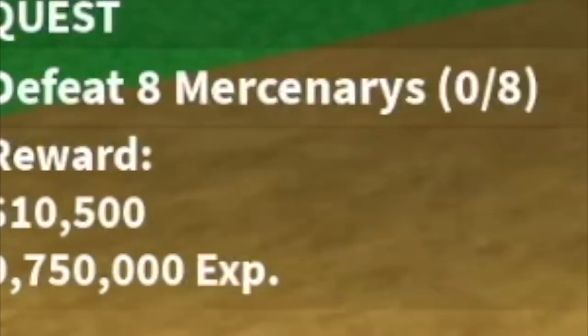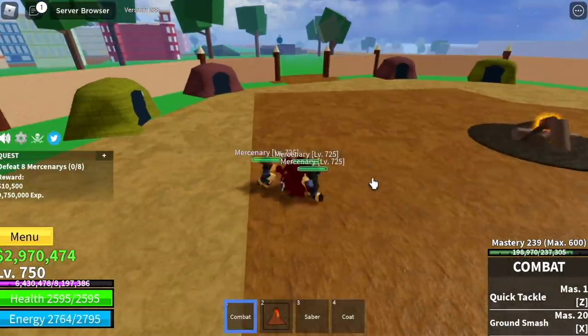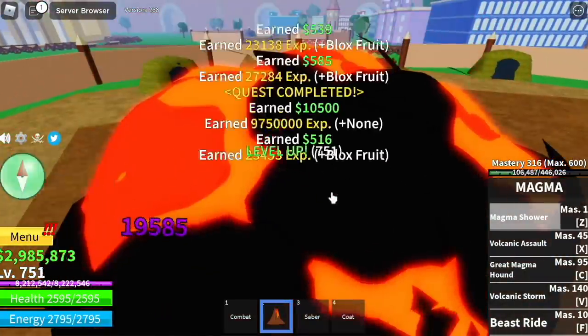First off, the Mercenaries. You need to defeat 8 guys. I'm gonna show you how powerful the Awakened Magma is. Just lure 3, use your Z and V skill, and that's it. Target level is 793.